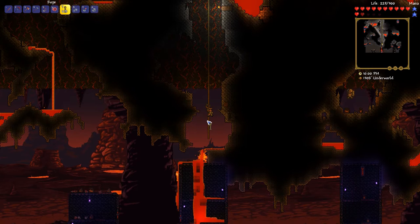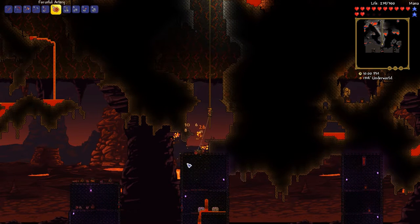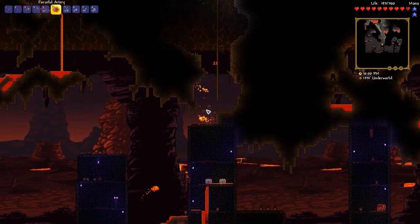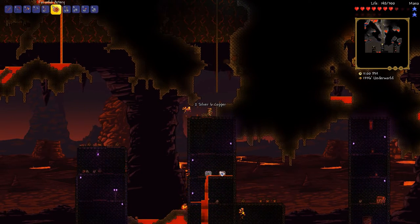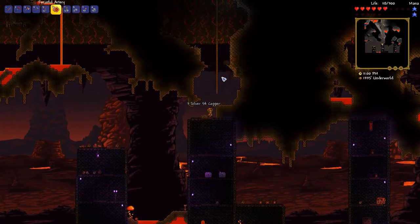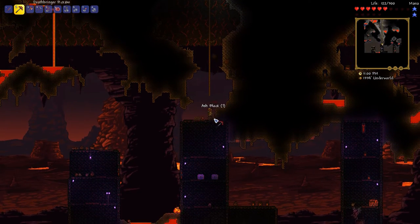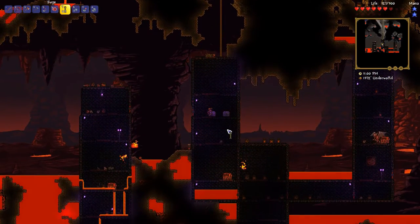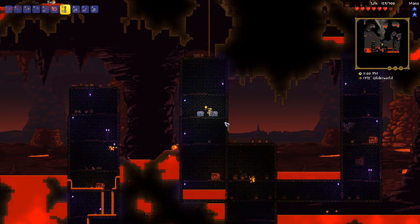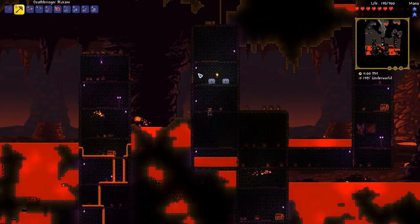We have punched through — the lava is draining out. Oh snap, we have come out right on top of two shadow chests! I don't know if that's even supposed to happen. I thought each world only had one shadow chest, but not our world — we have two. So we're special. Interpret that how you will.